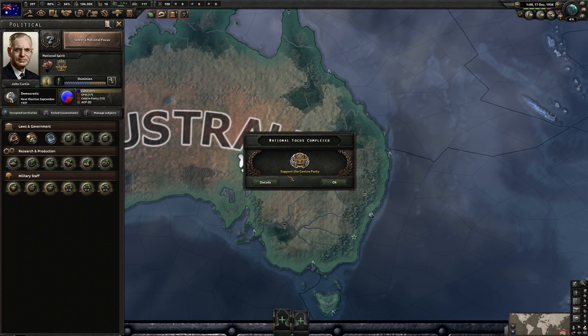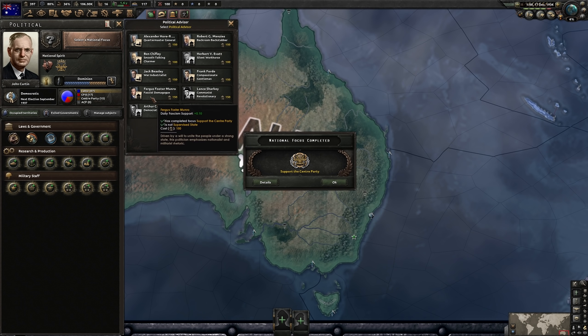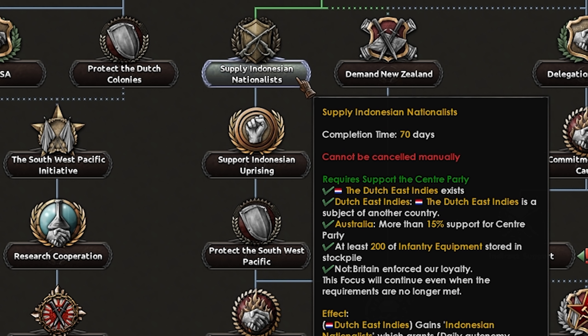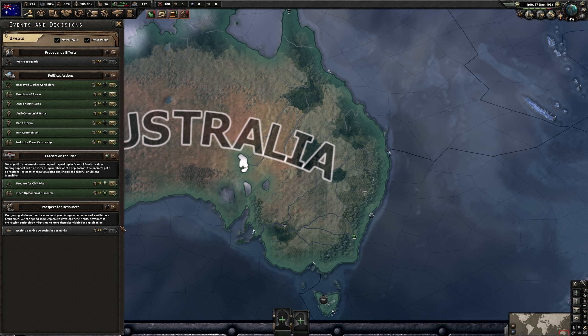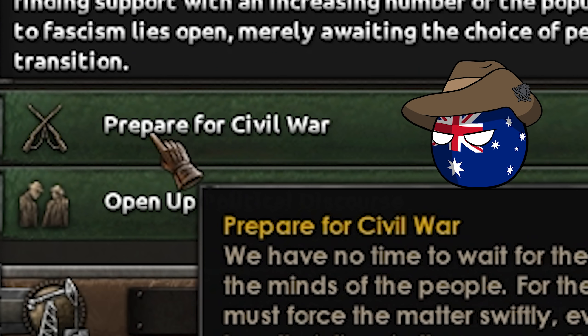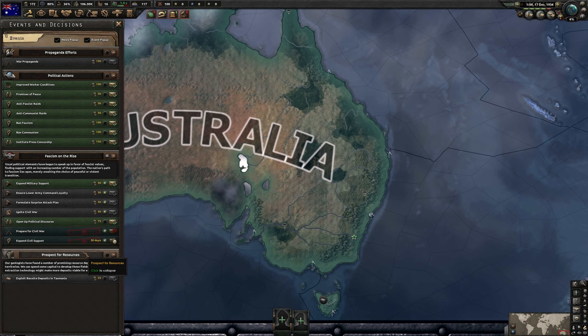With the center party supported, we can now hire the brown demagogue, Mr. Fergus Foster Monroe. Let's do that in the focus tree. Let's supply the Indian nationalists — seems like a good deal, doesn't really matter. Now for our decisions: we could open up political discourse and take the slow and steady approach, but I'm not really a fan of slow and steady. Instead, let's prepare for some civil conflict. We'll be clicking Expand Civil Support until we're below 50% stability. Let's keep spamming that button.